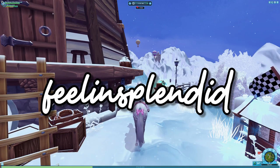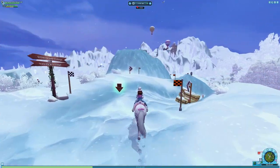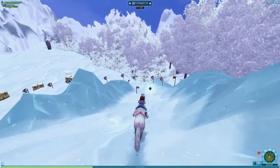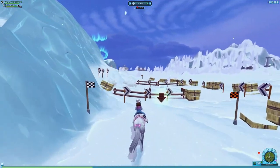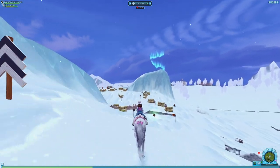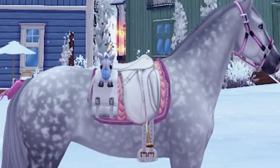Next we have 'feeling splendid,' which gives you the Imperial Splendors set. This one is definitely worth looking into and redeeming. It gives a ton of items: the Imperial Splendor helmet, gloves, shirt, and boots — all so cute. Alongside that, it also gives some horse tack: a saddlebag, a blanket, a saddle pad, two leg wraps, and also a halter.